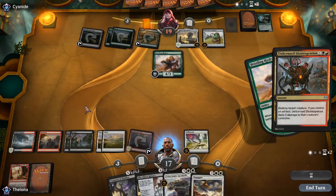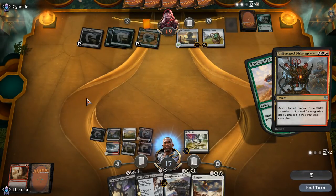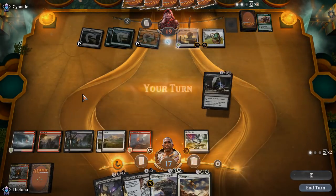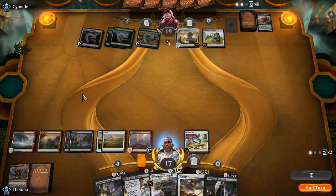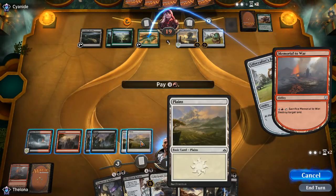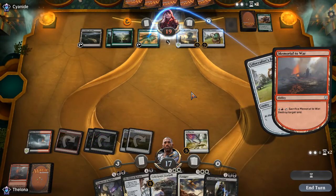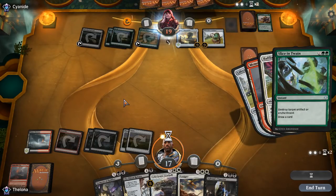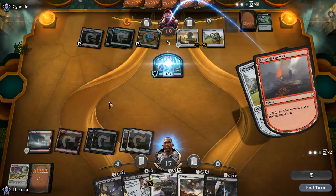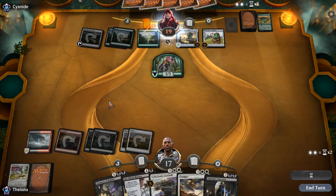How about we just blow it up now? We can still use Eldest Reborn later — off it goes. I want the freedom in case they have nothing. Memorial to War right now, actually — during their upkeep. Explode that. All right, so they got a 3/3. We don't care about a 3/3 too much. Do they have a follow-up for it? They do not.